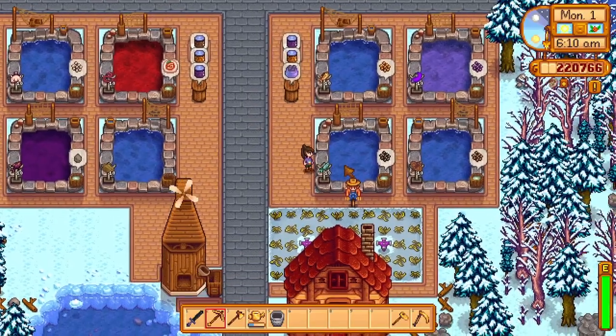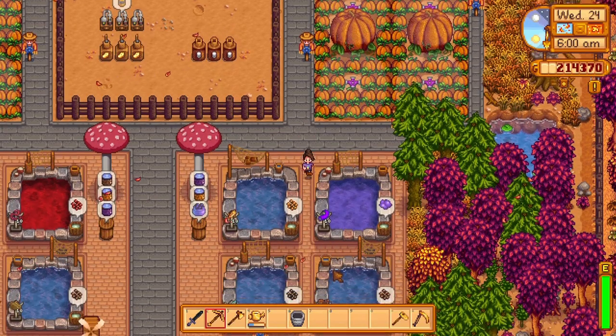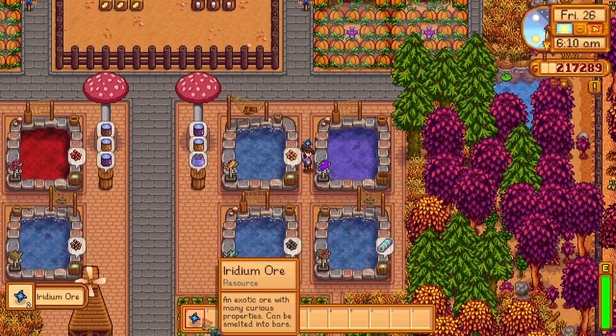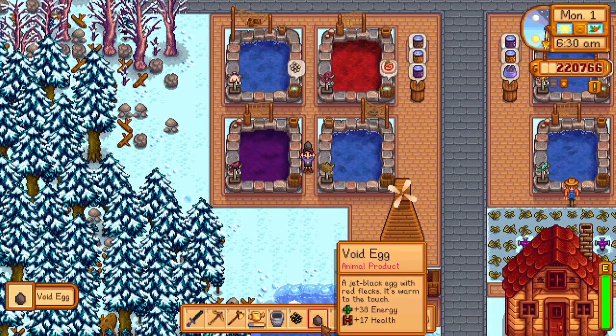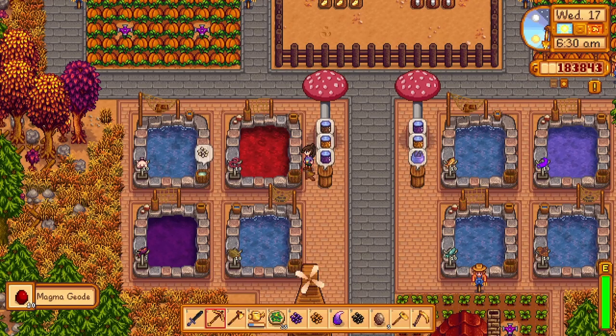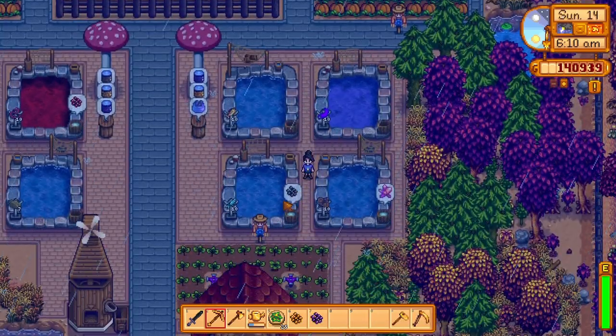For fish pond items, here are my top five picks. Sturgeon has a chance to drop diamond, omni geodes, and nautilus shell. Super cucumber, spook fish, and rainbow trout all have a chance to drop diamond, gold bar, iridium ore, and omni geodes. Void salmon can drop void essence, void egg, diamonds, and iridium ore. Lava eel can drop diamonds, mega bombs, and iridium bar. And stingray - if you have Ginger Island unlocked - can drop cinder shards, dragon tooth, and battery packs.